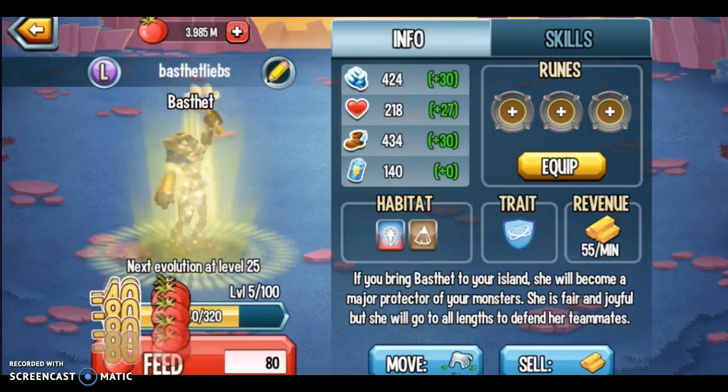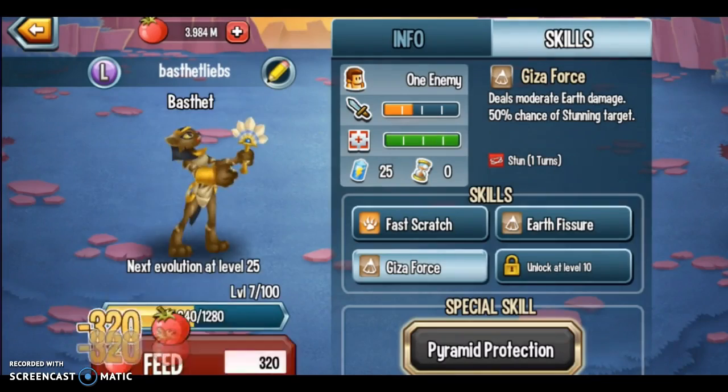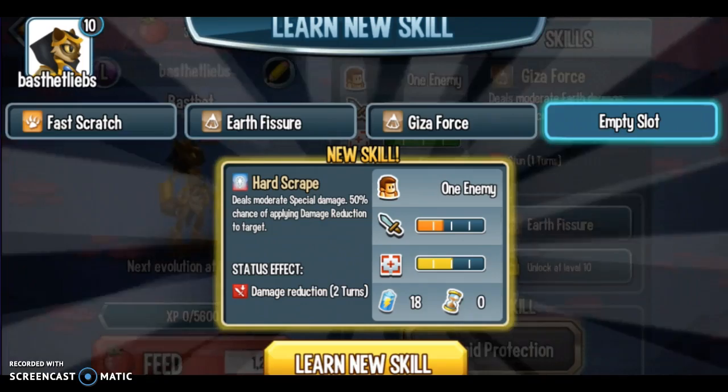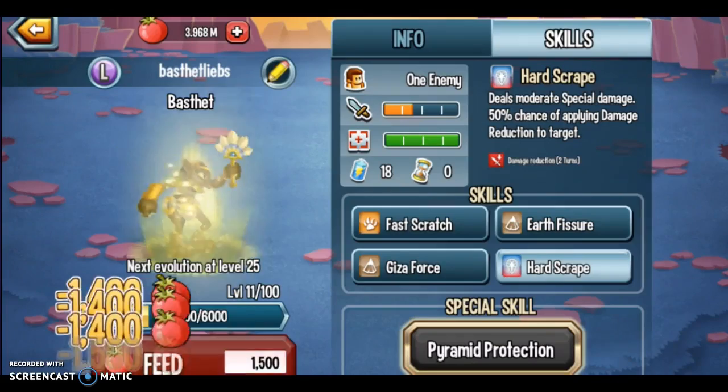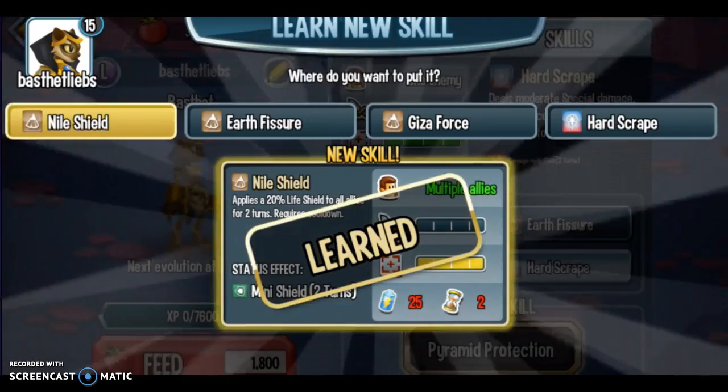She deals moderate Earth damage with a 50% chance of stunning the target. We're gonna put that one on for now, but not for long. She also deals moderate damage with a 50% chance of applying damage reduction to a target — we'll put that one on for now too. I actually really like the way Bastet looks. I don't know about anybody else.